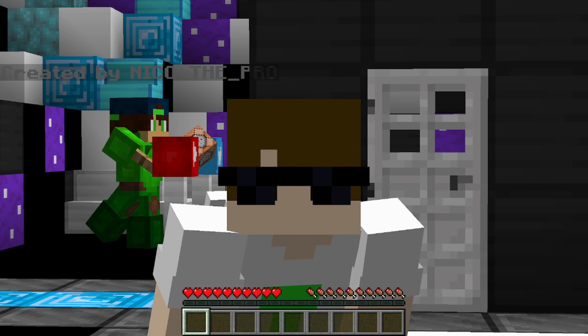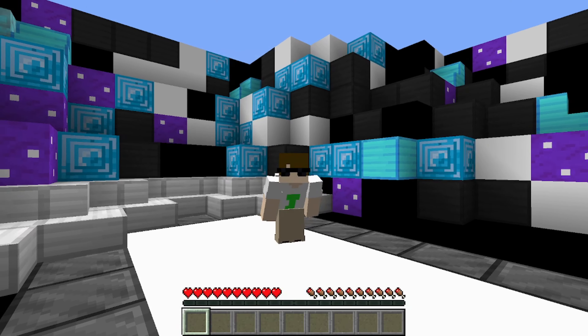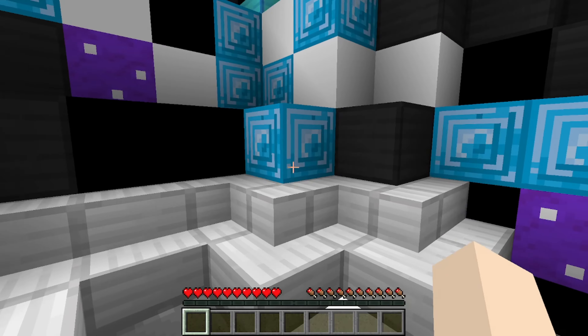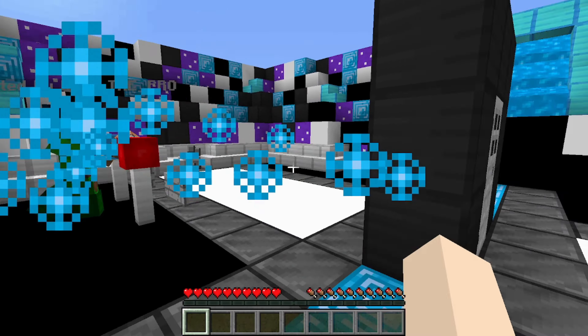This Minecraft door is extremely unfair — that's what I've been told at least. Anyway, welcome back to a Minecraft map called the Unfair Door. It's made by that guy over there, Nico the Pro. So we're going to get into it. That button, as you can see, is kind of reappearing and disappearing. That's the first thing I noticed when I loaded up the map.